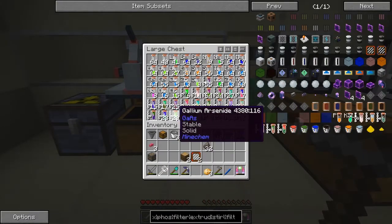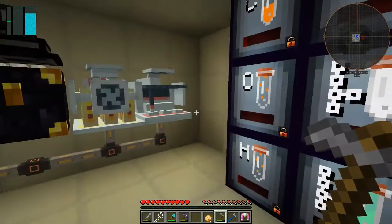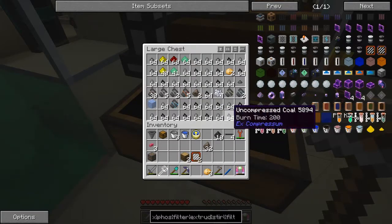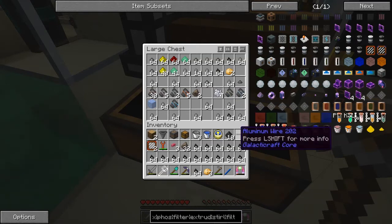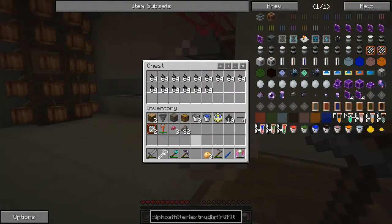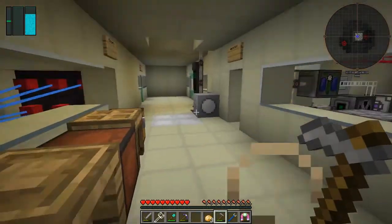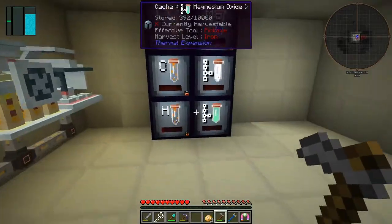We've got 29 of these now, so that gives us more cables for our processes, which is very useful. Let's have a look at what else we've got in here. I need to get some of this stuff out — it's getting a bit full. Let's get rid of the coal and the stones — probably the best things to get rid of first. Simply shift-click that in there. The copper ore we'll have a look at in a minute.